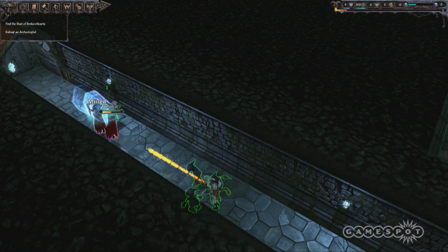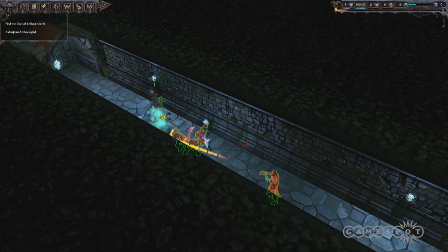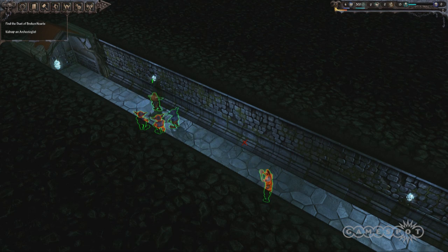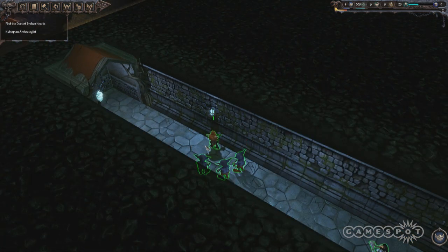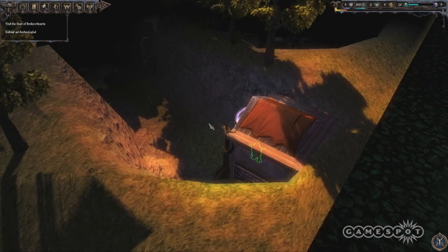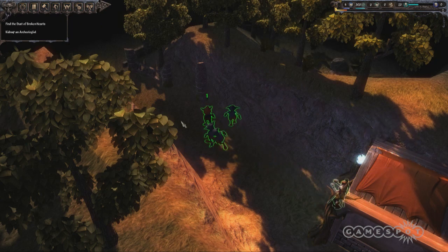I'm going to fight these Wraiths. What is your primary goal here — what are you trying to do as the enemy character? The main character needs to evolve to regain power and gain control of Ardania. He's been summoned by Oscar and reduced to the size of a little imp, and he wants to regain his power to become the Lord of Ardania. But right now, in this particular scenario, we want to help Oscar Van Fairweather — the one who summoned you — to get the Dust of Broken Hearts.